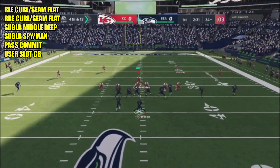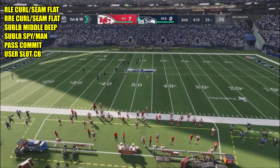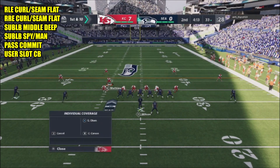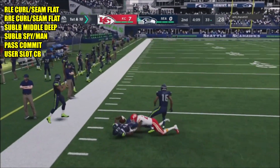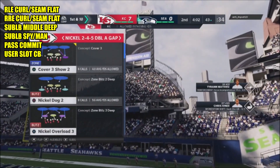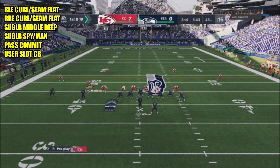Once I've got the spy out there, he tries to go out — he has a nice little dot — but because he throws into three defenders, I'm able to knock that ball down. Setting this defense up again: I've got the seam flats out there and a spy. I didn't pass commit, so sometimes you will get hit with some flat sideline plays to the long side. I want him to settle for everything underneath because it makes it harder to get things over the middle.